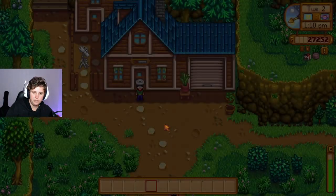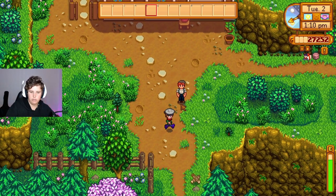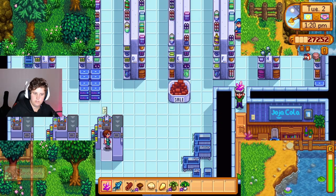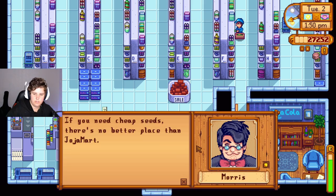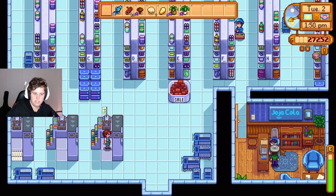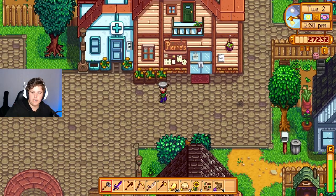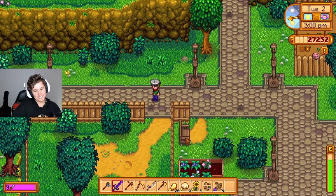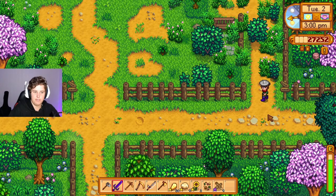With Victor as the housemate, right? She's the red dress one — who are you? "Hey Ian, what's up?" "Sorry, I'm working on something right now." Okay, I don't know where you came from — you go do whatever you have to do. Happy birthday! "If you need cheap seeds, there's no better place than JojoCo Mart." Okay Gus, I can give you an earth crystal — that one's way more doable. I'll do it tomorrow though, because I already said multiple times I'm going to Ridgeside Village today.